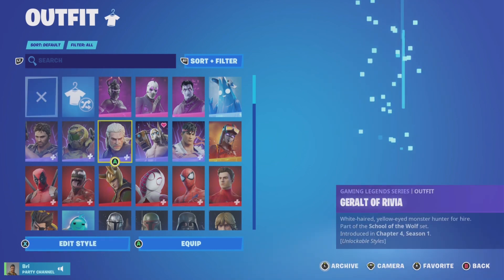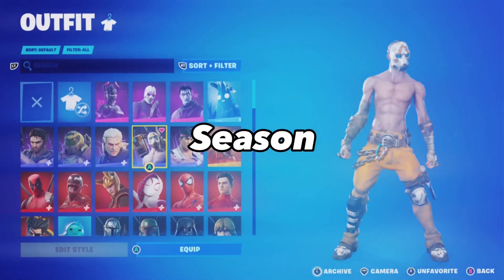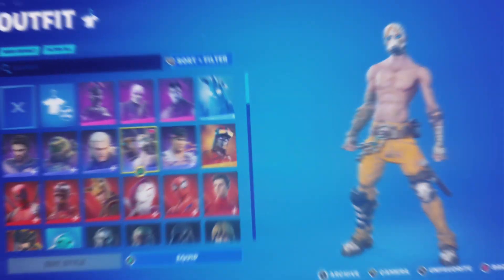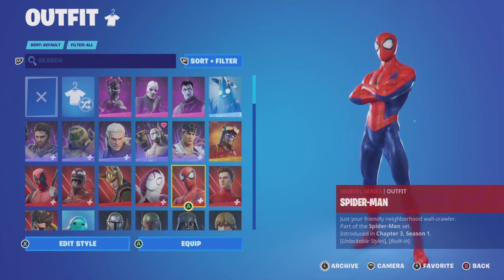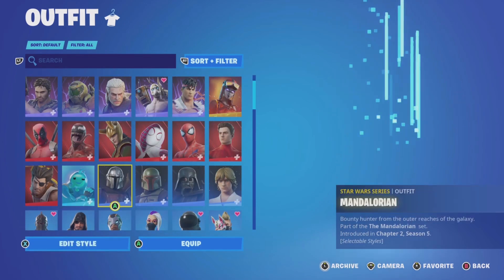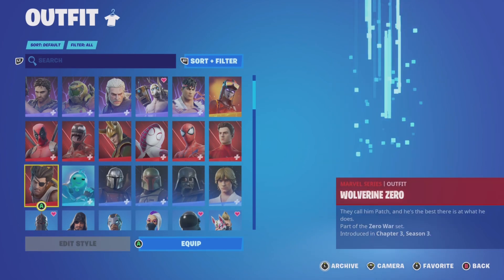She has some nice exclusives — and no way she has the Psycho Bandit. This came out in Season X and it's so rare. She even has the off-brand Renegade Raider, the Blaze skin, and I'm seeing a lot of superhero skins including the Marvel series and a lot more. She also has a lot of Star Wars skins which is pretty sick. I didn't even know she liked that.